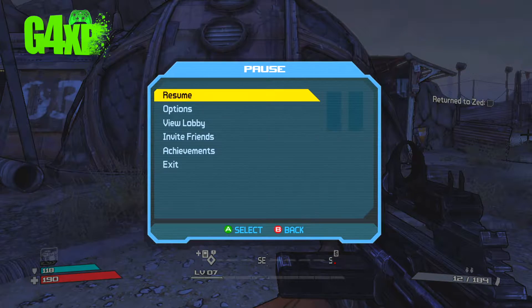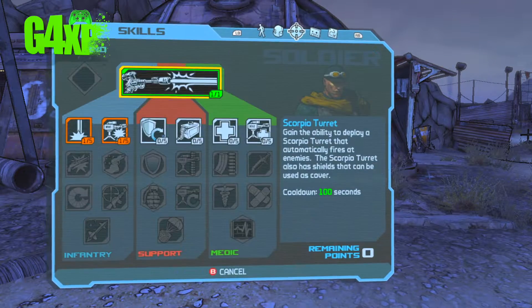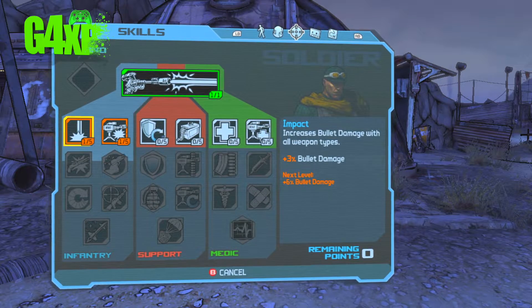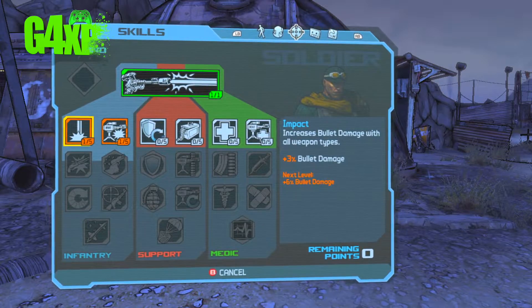Just quickly, I'll show you — I keep pressing the wrong button. I have added a point in increased Scorpion turret damage, and a point in increased bullet damage for all my guns, so plus 3%.